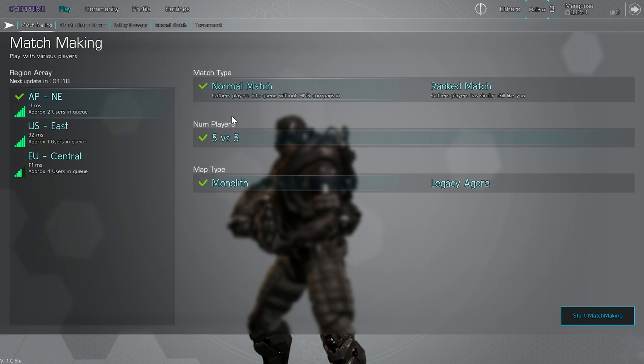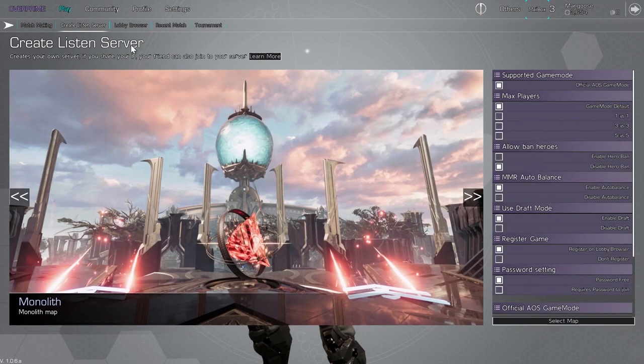You can of course go into matchmaking and pick between Legacy or Monolith, which is a nice addition. You have your Southeast Asian servers, US servers, and EU servers. But that's not what we're going to be doing today — today we're going to go to Create Listen Server and select your map, either Monolith or Legacy.